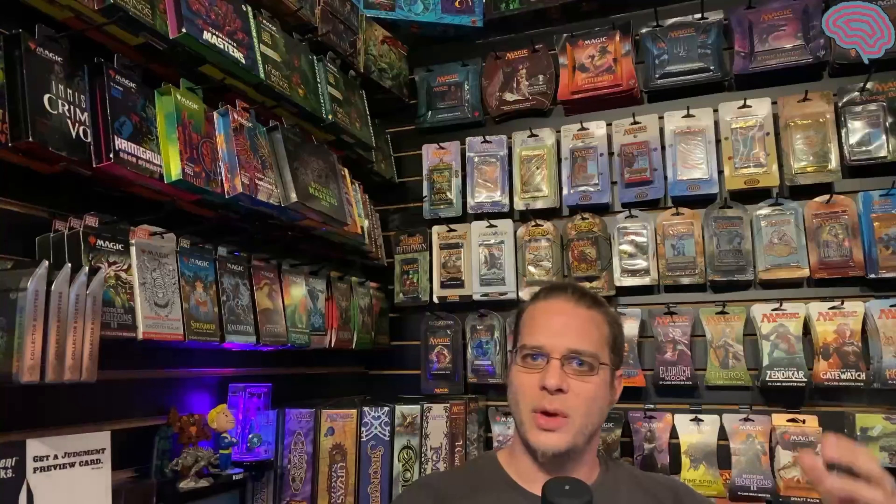I look at it by eras and sets. You have Alpha, Beta, Unlimited — that's a category to me. Then the next category is like the Four Horsemen. Category after that is Revised. I sometimes count that with Alpha, Beta, Unlimited, but more often than not I'll count that with Fourth Edition, Ice Age, Fallen Empires, and Alliances.